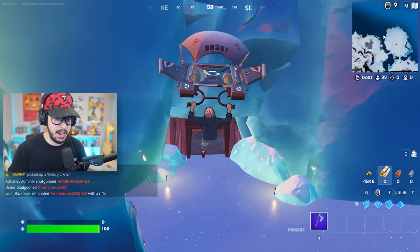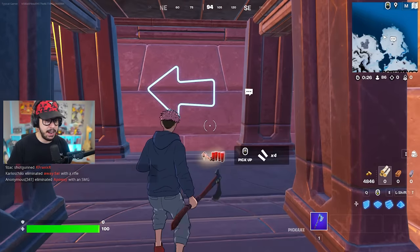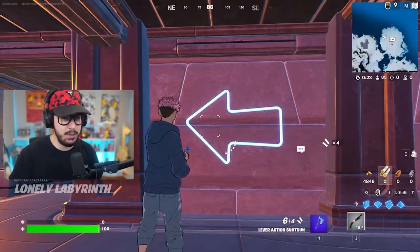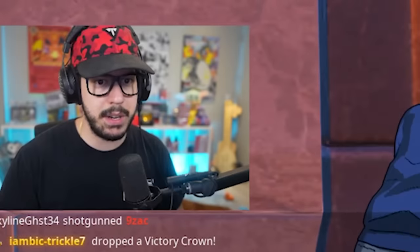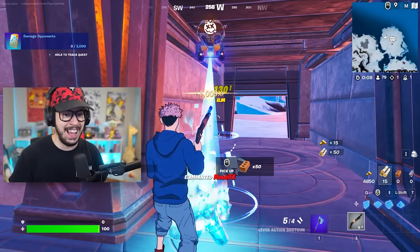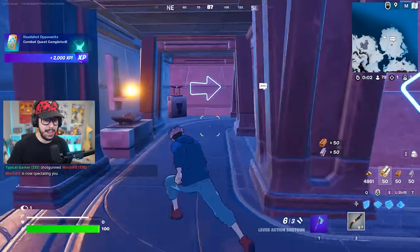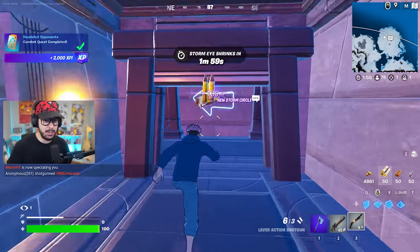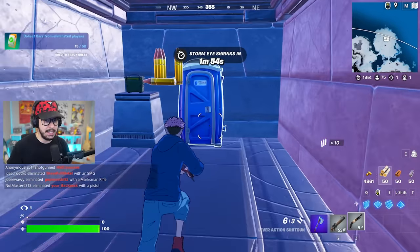Going in here you're gonna see this nice bright neon sign that tells you to go left. Do not go left — go right. You're gonna want to follow the wooden sign. Oh wait, somebody came in — that's actually so funny. Don't follow the bright neon light; it's actually not going to lead you anywhere special. There's some loot, but not much good loot.